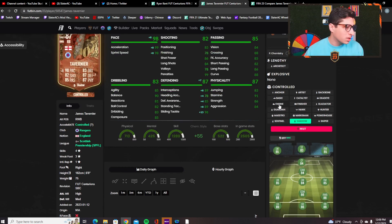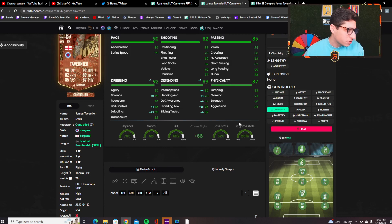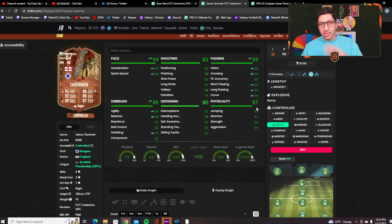You could put an anchor on him to make the physical and defending stats more balanced, or he can technically get lengthy with an architect. I actually think a guardian looks really great on him if you want to play him in midfield — boosting defensive stats while getting him 98 balance, 86 ball control, and 98 dribbling. You could also use an engine to get 90-91 dribbling with really good pace splits. This card has a lot of versatility in how you can set him up.